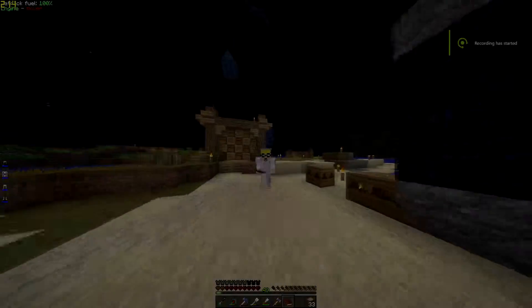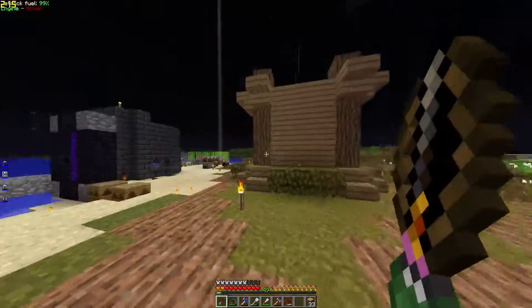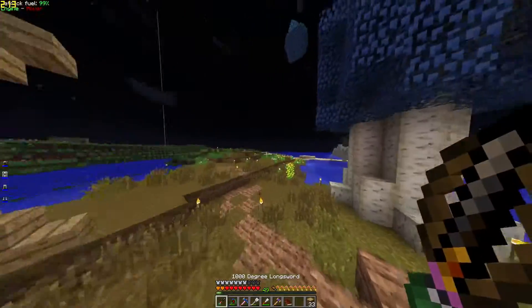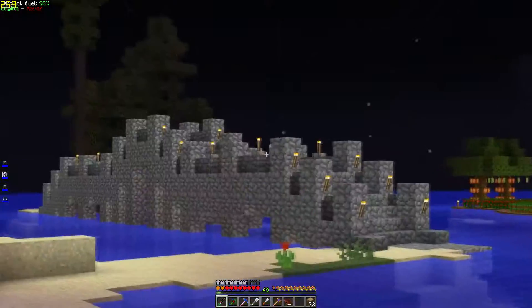Hey guys, it's your boy Lee Swag Master here on ultimate quest pack. Today I'm going to show some things I've done off camera, and one of those is that fancy little bridge over here — really really original, just used cobblestone and torches. That's it.